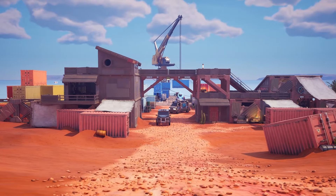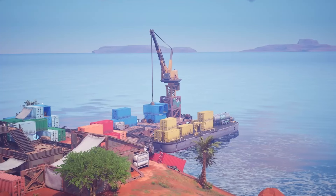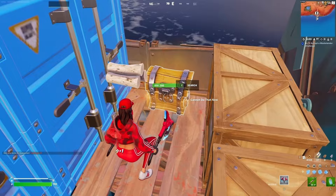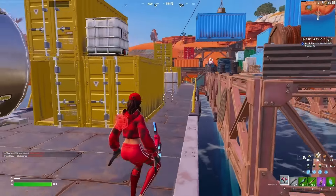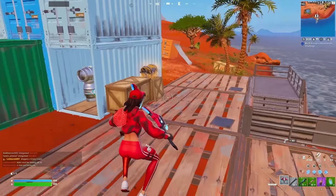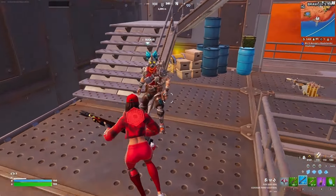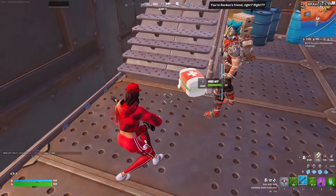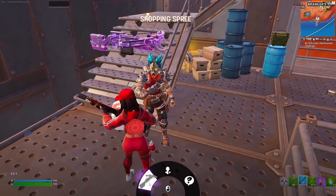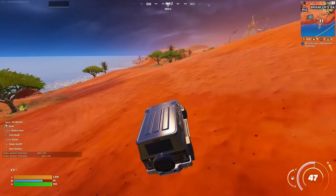The next spot is called Dirty Dog, located exactly here. Land at the crane for a guaranteed chest, then go down to grab another chest. You can also jump to another platform or ship and destroy the Larp Shack, which gives you 100 shield. Open more chests, grab floor loot, and visit the NPC here — he gives you a medkit and can sell you an epic boom board.